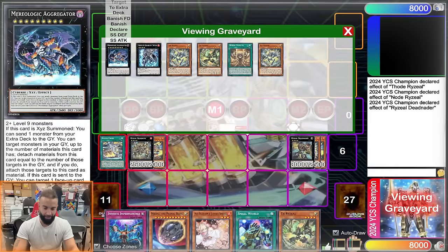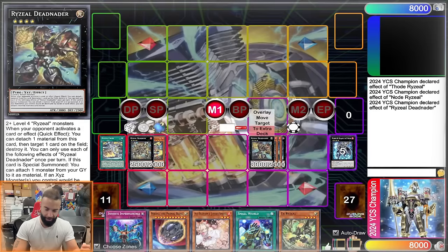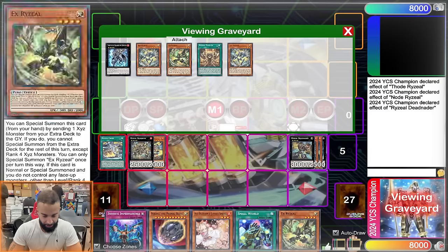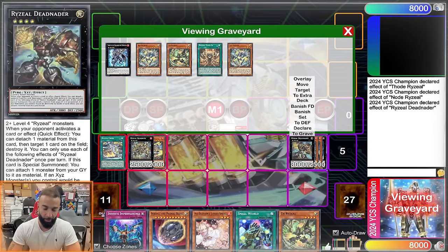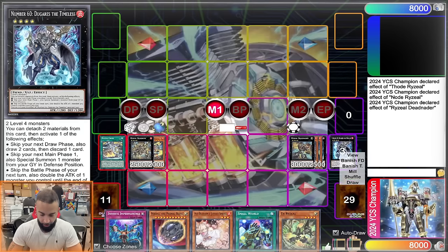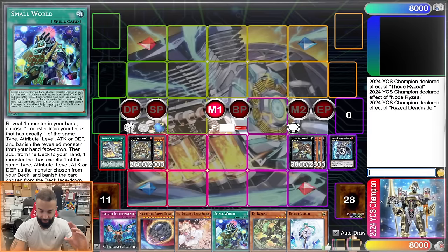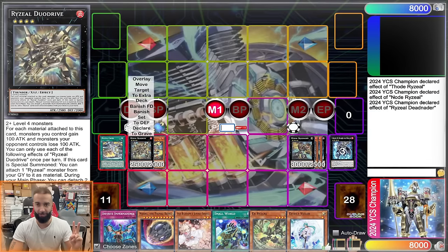At this point activate Rise of Cross — put back the Plug-In and one Ice Ryzeal, draw one card. Just like that you now have four hand traps plus Detonator — effectively four negates — and you can push to five negates with Small World. Do not Small World here though, because you already went Dugaris draw. Your play always goes: draw two off Dugaris, draw one off Field Spell. Even if Duo Drive and Dugaris both get interrupted, you still always have Detonator plus three hand traps — that does not change.